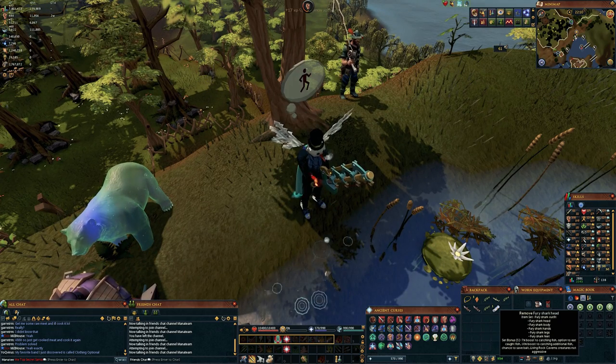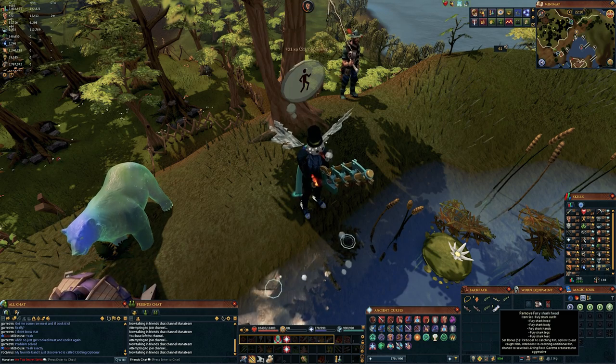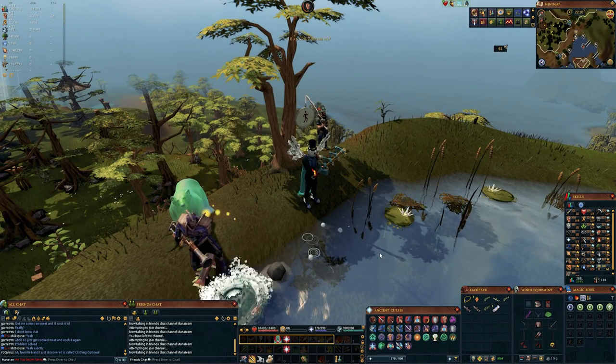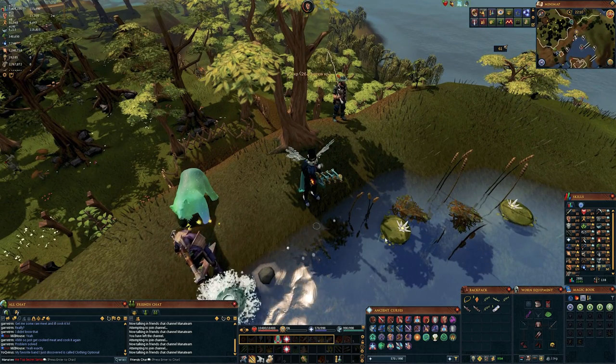If you are using the Fury Shark outfit, you can just use the consume option and that makes this completely AFK. You will only need to click on the spots as they move around, because the barbarian fishing spots will move around — unlike some of the other fishing spots like waterfall — but overall it's really not that difficult to do.